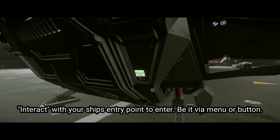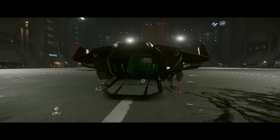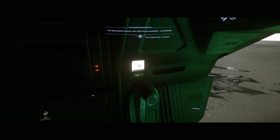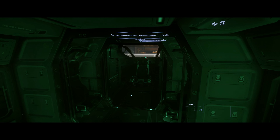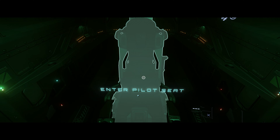Interact with the control panel on the ship to get in. Some ships don't have a panel — they'll literally have a cockpit and you can interact with the ship that way and get in. Once you're inside the ship, we need to click the button to close the door, and then we can head to the pilot's chair. Interact with the pilot's chair as normal and sit in it.